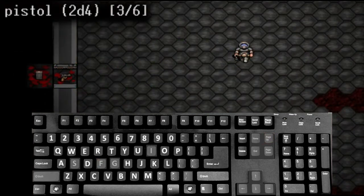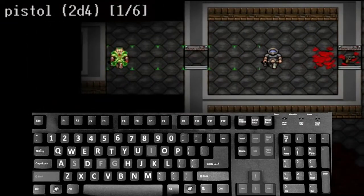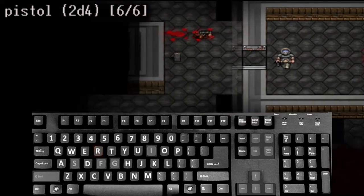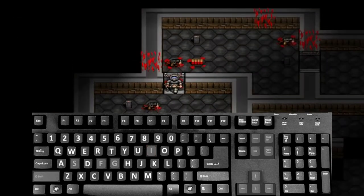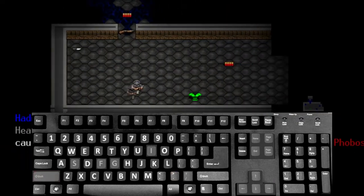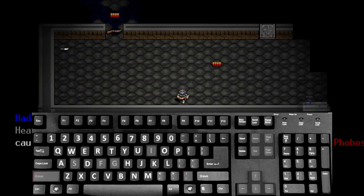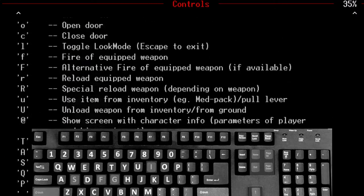F is fire. R is for reload. I is inventory. G is for getting items off the ground. Also, this angular bracket lets you go down a staircase. Finally, you can access the Doom RL help system by hitting the question mark.